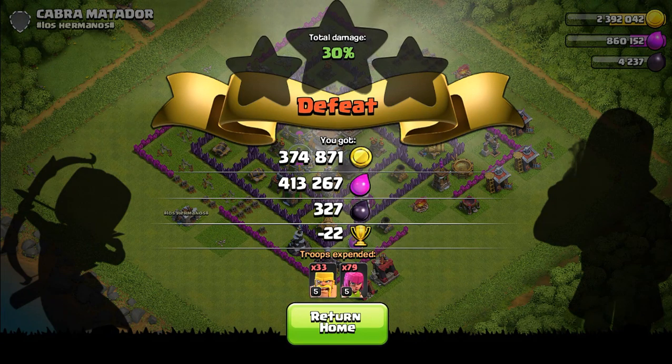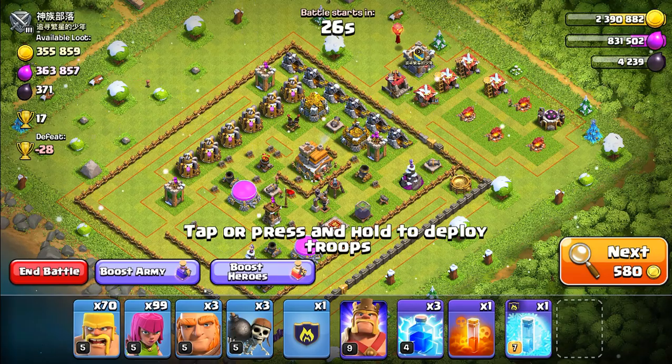Overall we got 300,000 gold, 400,000 elixir, and 327 dark elixir. Let's move on.